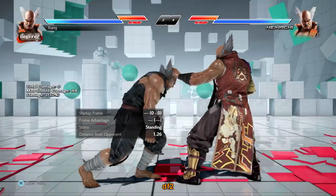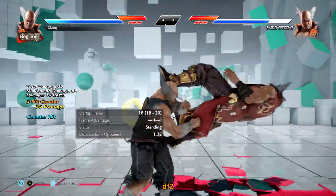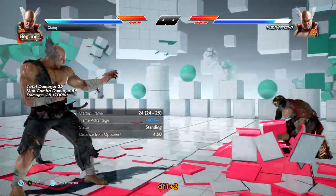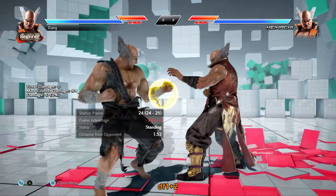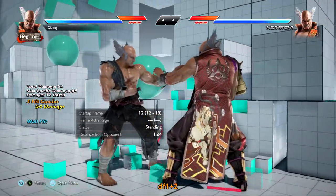Down forward 2 is a safe i-15 mid counter hit launcher — the classic Mishima electric wing godfist bailout but generally good as a quick counter hit tool. Down forward 1+2 is a mid power crush. Quite unsafe at negative 14 and not particularly fast, but it does have good range and it's his only power crush, so worth noting for that reason.